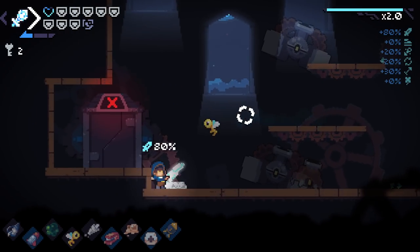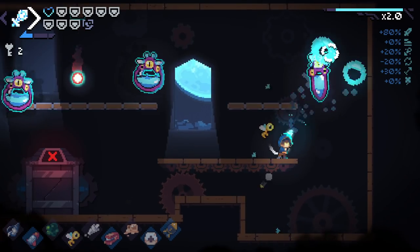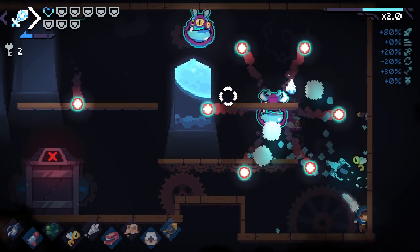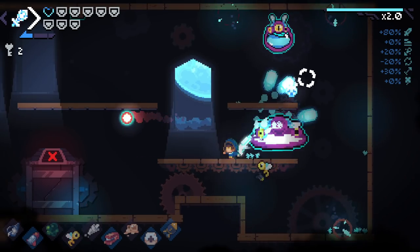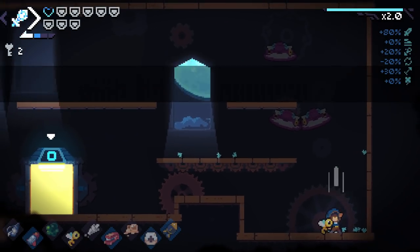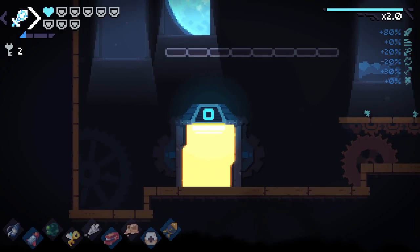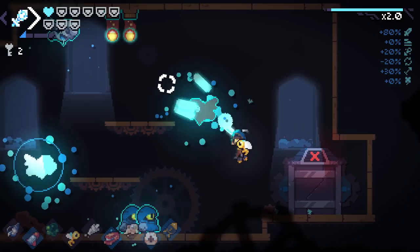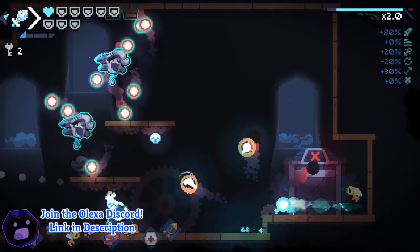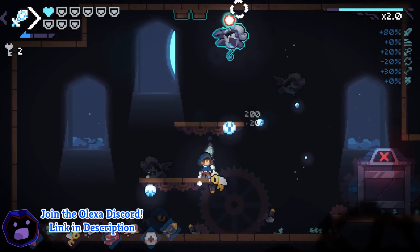I have a feeling there's probably an achievement for getting all of them and doing something with them - but it's an achievement I don't know about, so I'm just going for a win. I'll do what it takes to get a damn win. We've got close to full HP coming down here. Our damage - the shotgun is tough, but the homing is good. You can really see the homing working now.